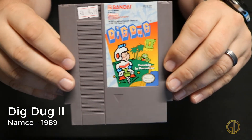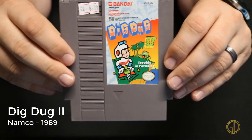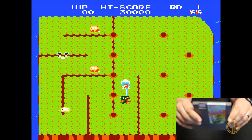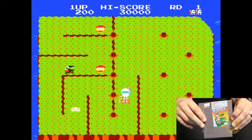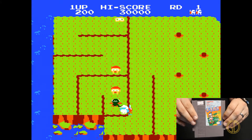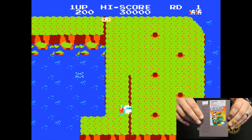Dig Dug 2 was released by Namco in 1989 and this is another one of those games that on the NES takes advantage of an awesome IP and makes it new and fresh. In this game you go through and can slice off different parts of the island as you can see here.